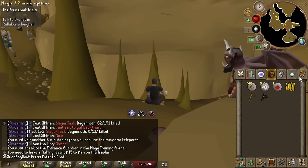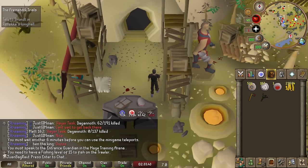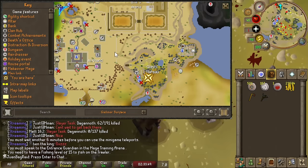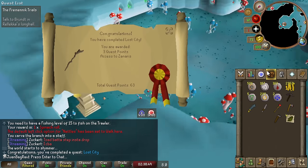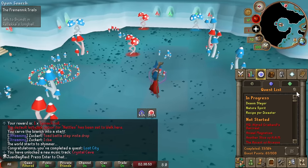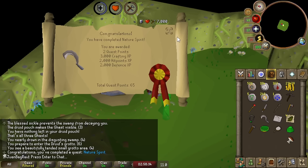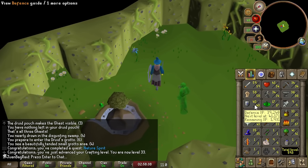Apparently Giant's Foundry - I can just teleport here without doing anything prior, which is awesome. We're going to Zeah for the first time ever. Time to do Fairy Fairy Tale and finally unlock Fairy Rings. Now we can do Fairy Tale, and I got some free stats.